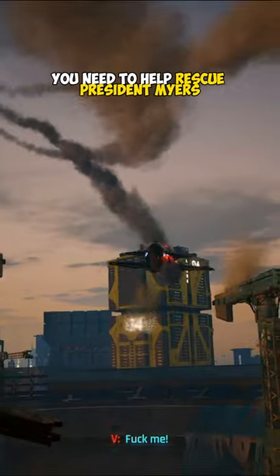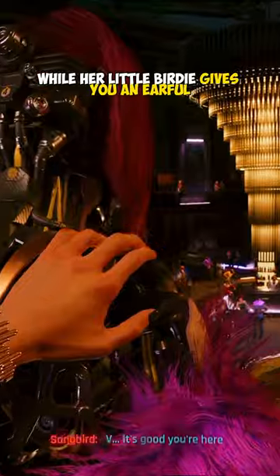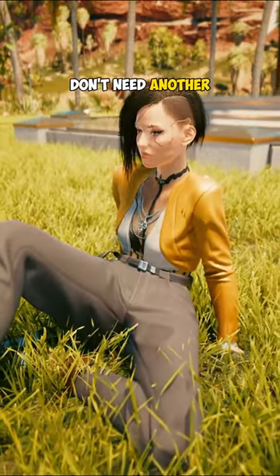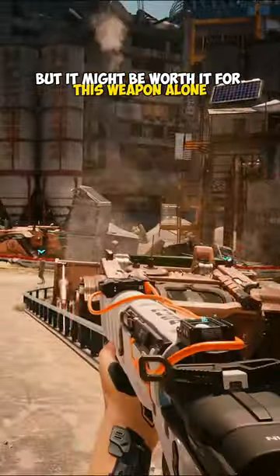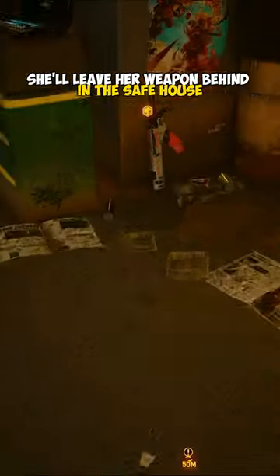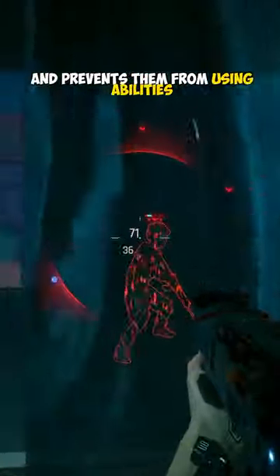When you start Phantom Liberty, you need to help rescue President Myers while her little birdie gives you an earful. I already got one hollow whiner in my head, don't need another. But it might be worth it for this weapon alone. You get Hawk by successfully rescuing President Myers, and after Reed smuggles her out of Dogtown, she'll leave her weapon behind in the safe house. Hitting enemies weakens, slows, and prevents them from using abilities.